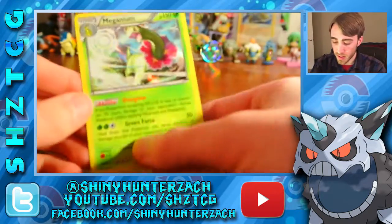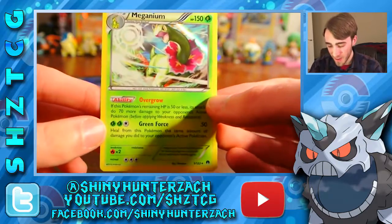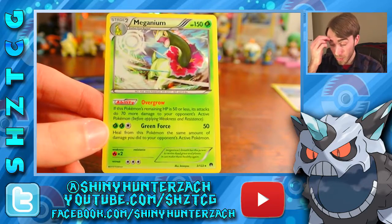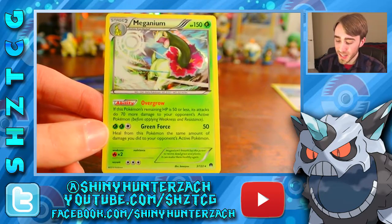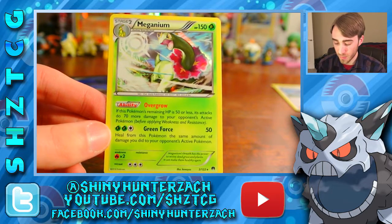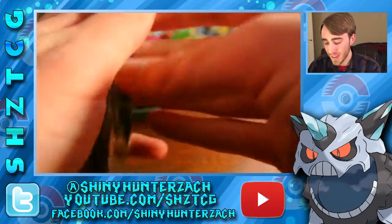My rare is a Meganium holo. This is actually, I believe, my third one of these — I'm pulling these like crazy. With Overgrow, if this Pokemon's remaining HP is 50 or less, its attacks do 70 more damage to the opponent's active Pokemon. And then Green Force does 50 for 3. So here's the last pack.